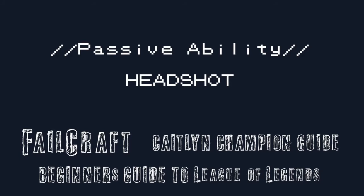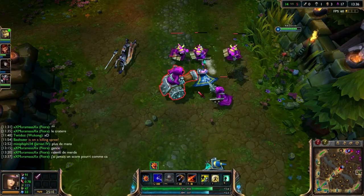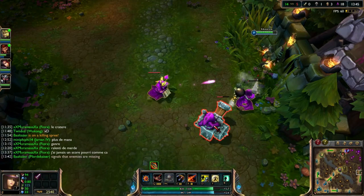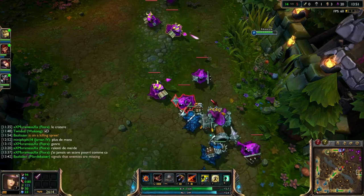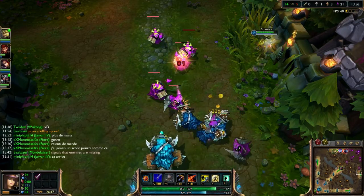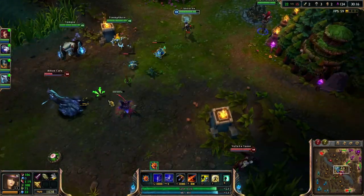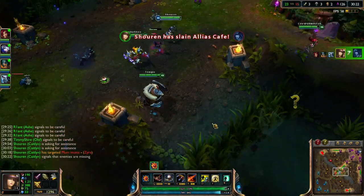Caitlyn's passive ability is Headshot. After every few attacks, Caitlyn's basic attack deals 150% damage to a champion, or more damage to a minion or monster. If in the bottom lane or elsewhere on the map you're attacking from the brush, the attack counter for Headshot actually increases by two instead of one. Smart use of charging Headshot from the brush can get Caitlyn some much needed quick extra farm in lane and also do some nice pokey harassing damage to enemy champions. Typical uses of Headshot include finishing off a high health mob or, when in lane, harassing and poking an enemy champion in the early game.